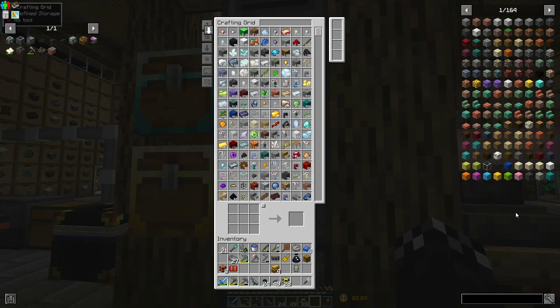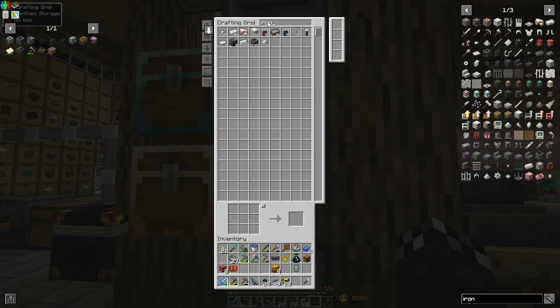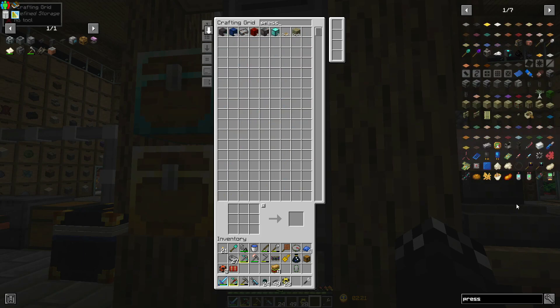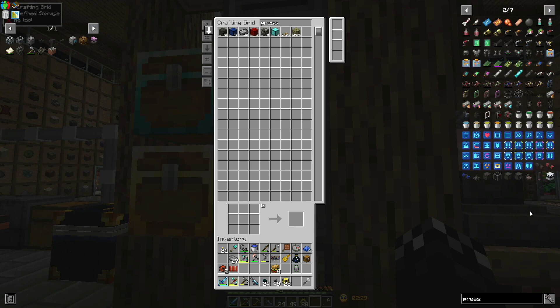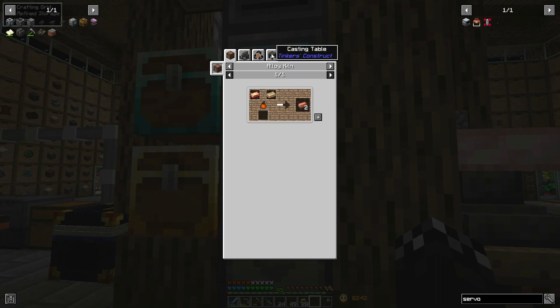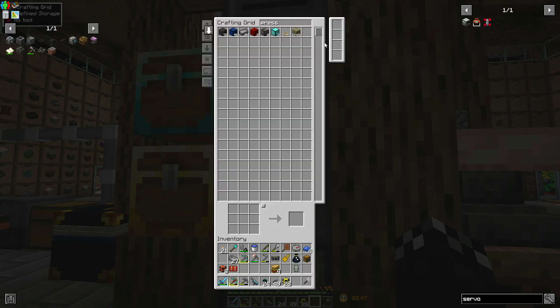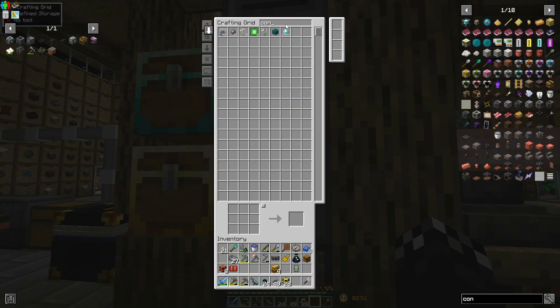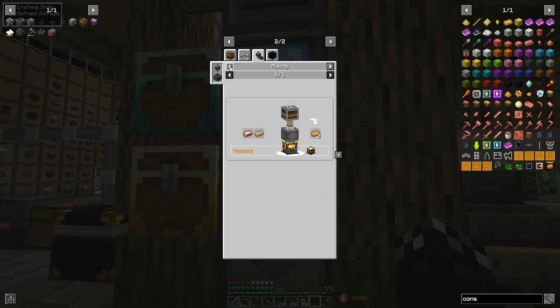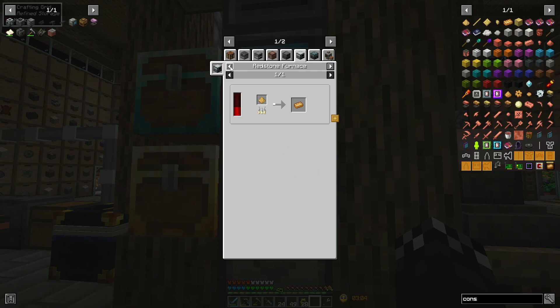Let's see if we can make one of these guys. What have I got in the way of iron plates at the moment? I've got four, so that's cool. If I make a multi servo press — let's write 'servo' — okay, I need to make some Constantan. Constantan: copper and nickel.